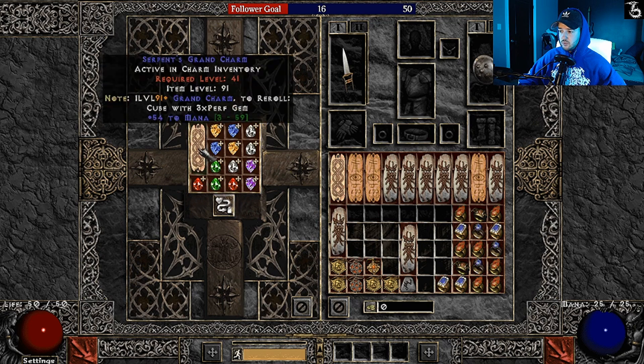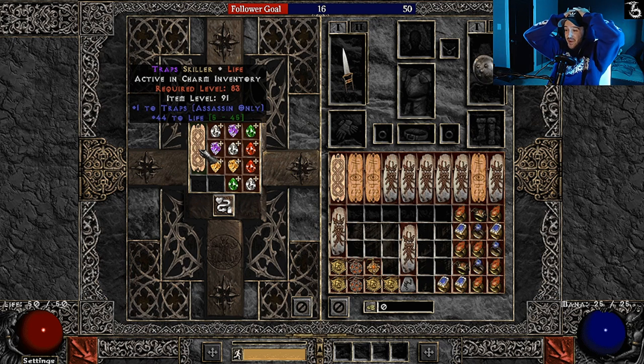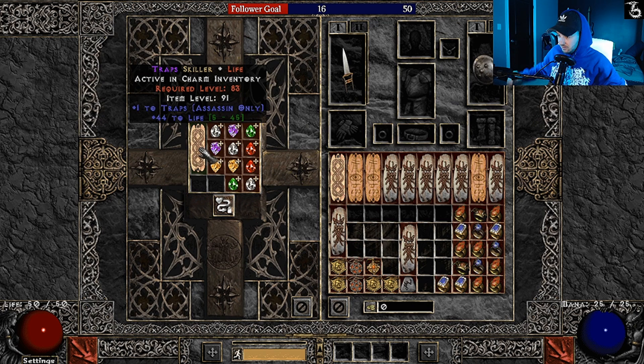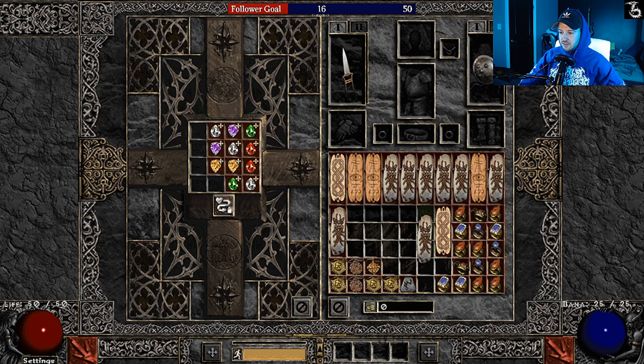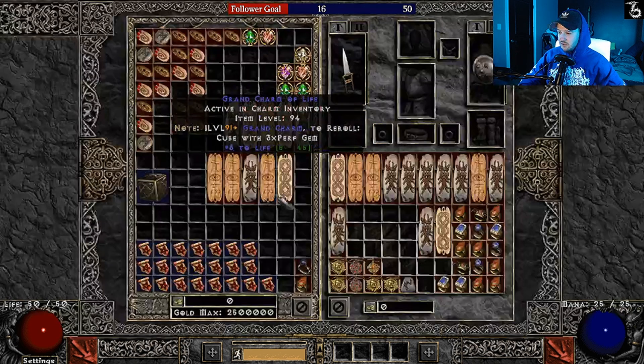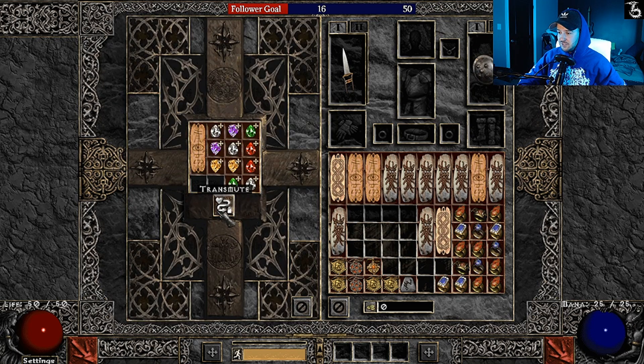I've actually found more skillers re-rolling GCs like this than I have finding them on the ground, as crazy as that is. Oh my god — what did we say? Trap GC, 44 life! Oh my god, that's unbelievable. Wow, okay — that is godly. Let's throw in another one; feeling the luck is on my side.